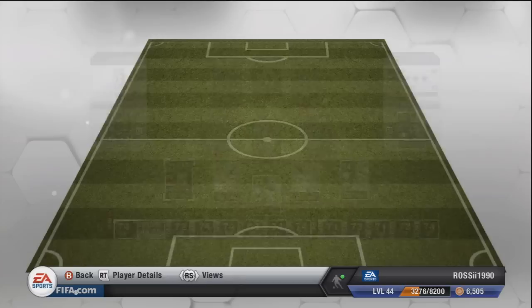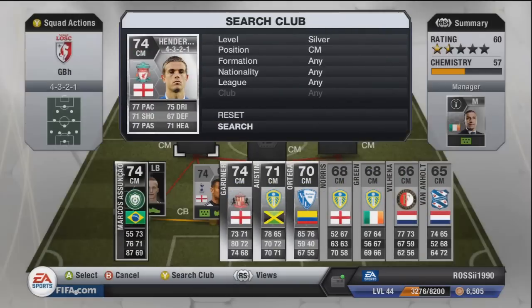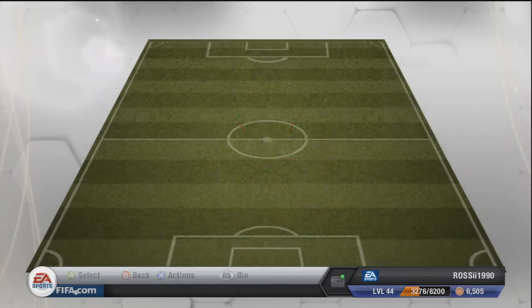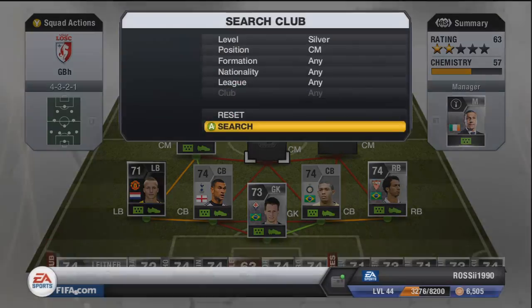Moving on to the first central midfielder, it's Jordan Henderson which is a bit surprising. It's quite a young team actually. He cost me 45k — he's probably going to stay around that price for a bit because he's a very good silver, almost a gold at 74 overall. Standout stats: 77 pace, 77 passing, 75 dribbling. Lowest stat is pace at 67 — you can't really complain about that.